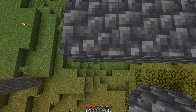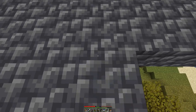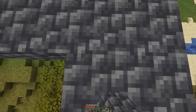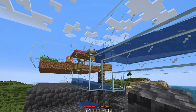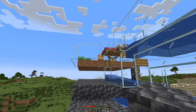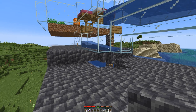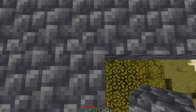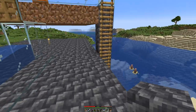Now for the fun part — getting the two villagers sitting down there in the water up into the farm. There is also a chance they could be struck by lightning, so we will have to put a roof over it. As I want to add a second farm on top, we'll put the second farm there and then have the roof over the second farm — that should do for the platform.